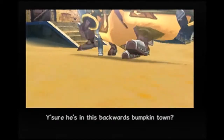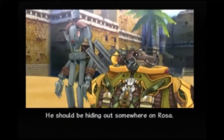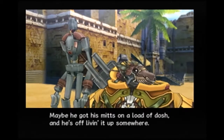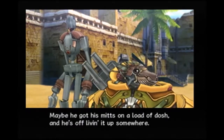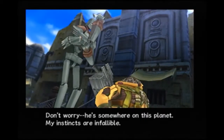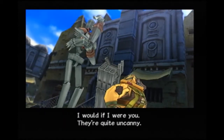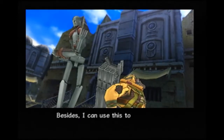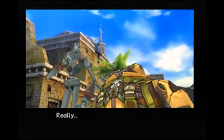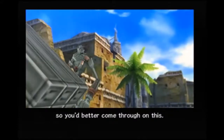[Cutscene] 'You sure he's in this backwards pumpkin town?' 'The information came from a credible source. He's here alright — hiding out somewhere on Rosa.' 'Desert Core? He's one of the galaxy's top hunters. Maybe he got his mitts on a loot of gorge and he's off living it up somewhere.' 'My instincts are infallible.' 'Like I'm going to trust a robot's instincts.' 'I would if I were you — they're quite uncanny. Besides, I can use this to determine whether or not he's the real deal. Just leave it to Steve.' 'The captain will be pretty cheesed off if we don't find him, so you'd better come through on this.'